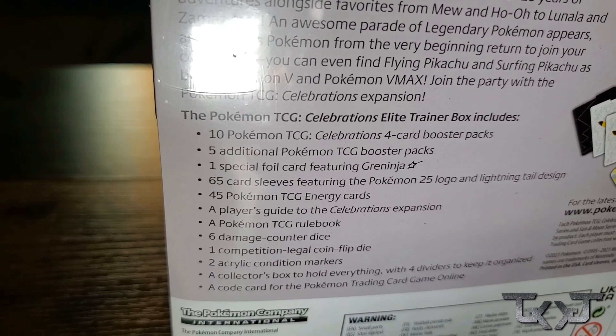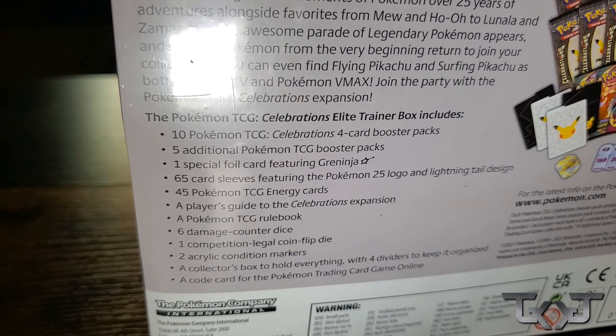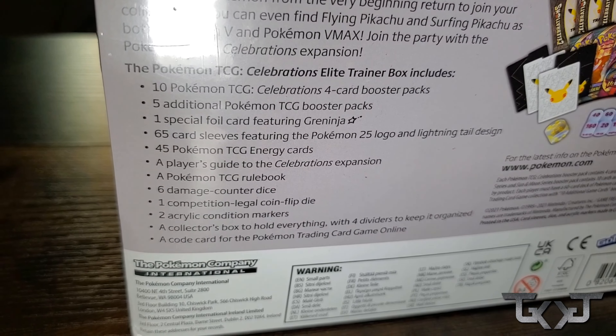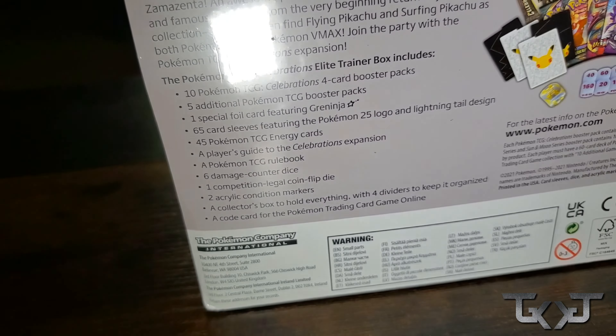All right, guys. So now the finale — the Celebrations Elite Trainer Box. Let's go. Comes with 10 Pokémon TCG four-card booster packs, five additional TCG packs, one special foil Greninja, 65 sleeves, 45 energies. Damn, that's badass. All right, guys. So we're about to end this episode with opening the Elite Trainer Box for the Celebration set from Pokémon.